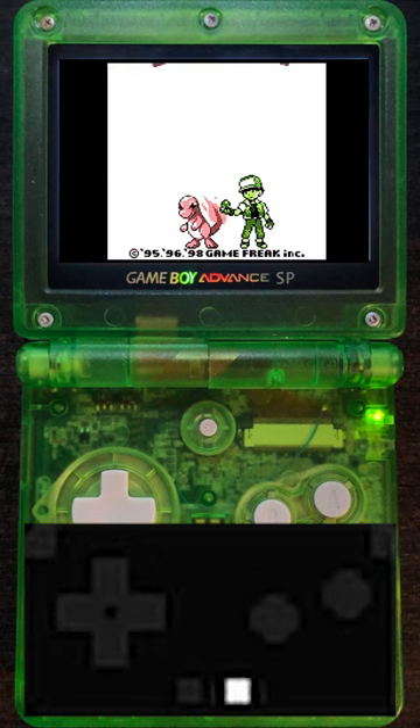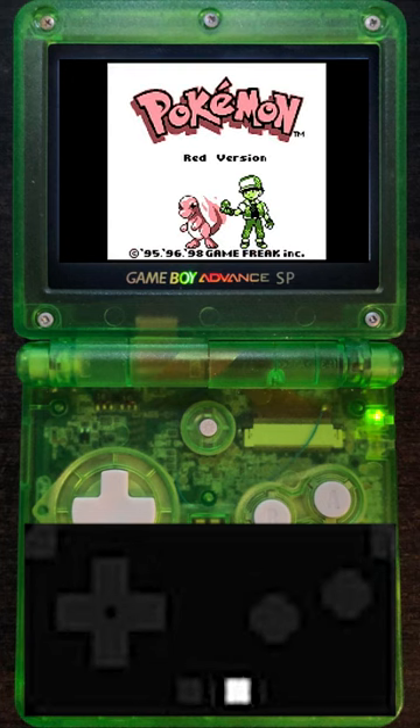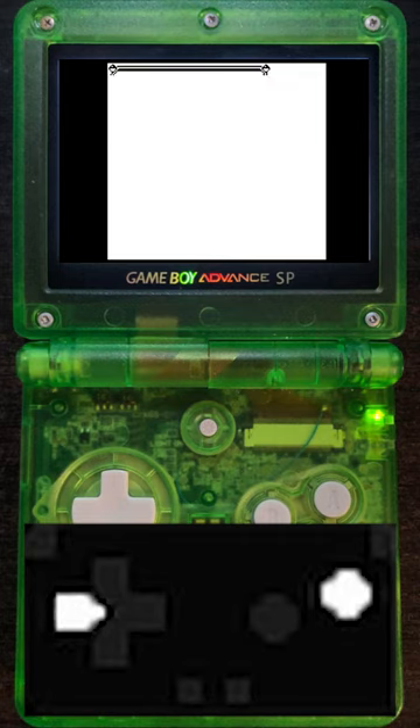Then hold B, Select, and Up once the copyright screen shows up, and hold it until the screen fades to white. Then hold Start until the title screen fades to white.